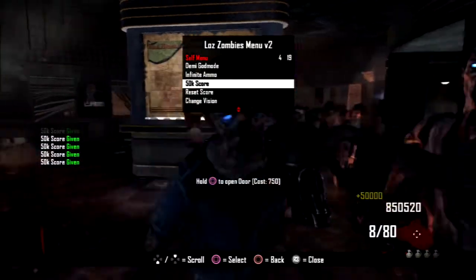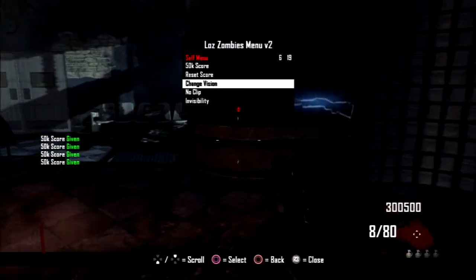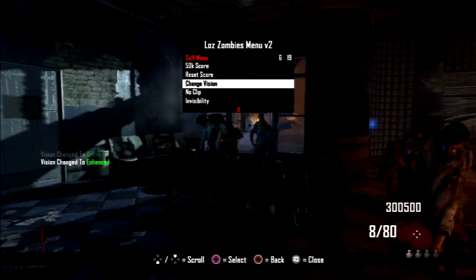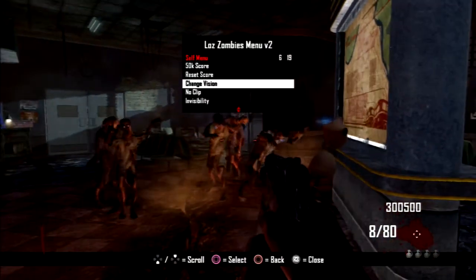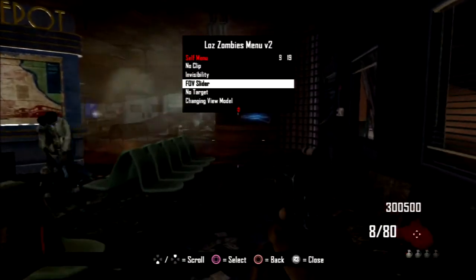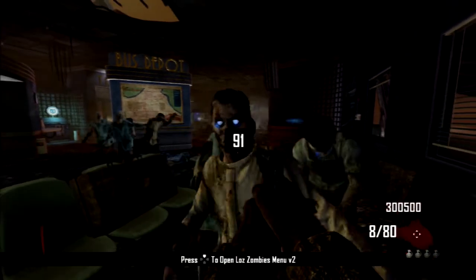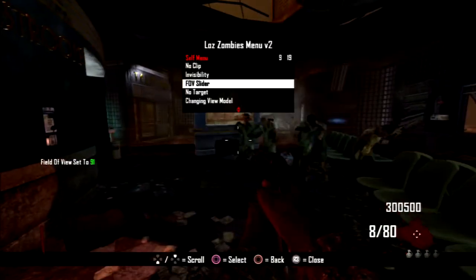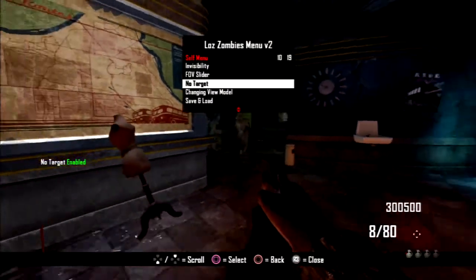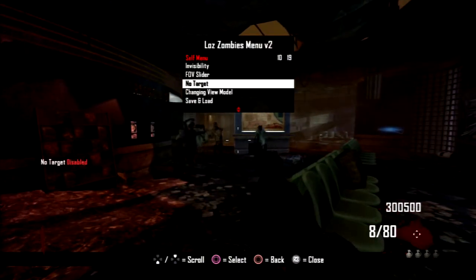It'll keep going up, you can reset your score to 500, or you can add more. Here you have change vision where you can change your vision to a lot of different options. I like enhanced, I'm gonna leave it on that. You've got no clip - I'll show you that later. You've got invisibility and an FOV slider where you can increase and decrease the FOV - I haven't seen one where you can actually change it like that, so I'm going to leave mine at 91. You've got no target, so instead of coming after me the zombies will just wander aimlessly - if I get behind them and turn it back on they'll all start turning around and come towards me.